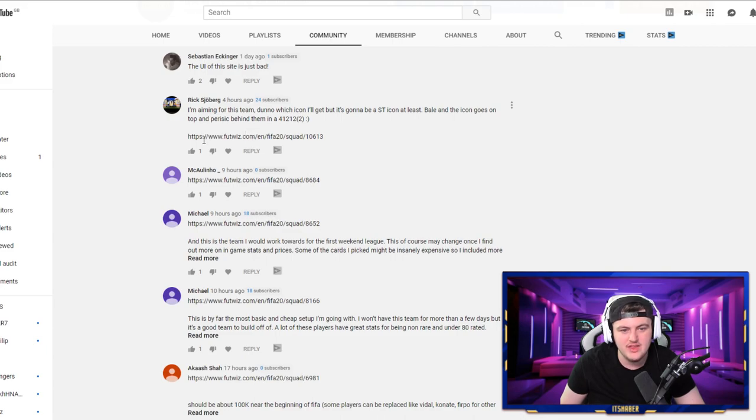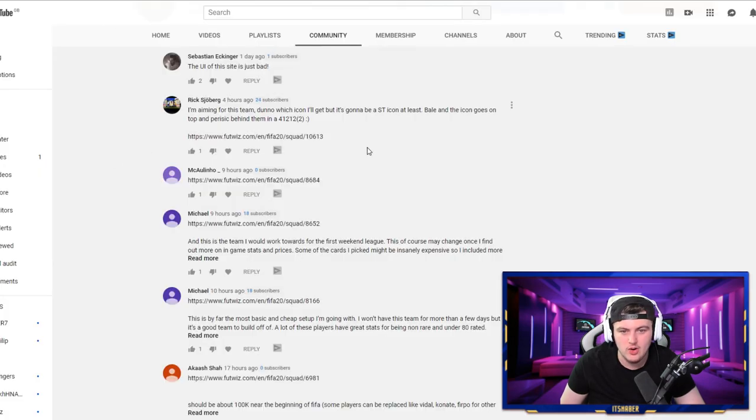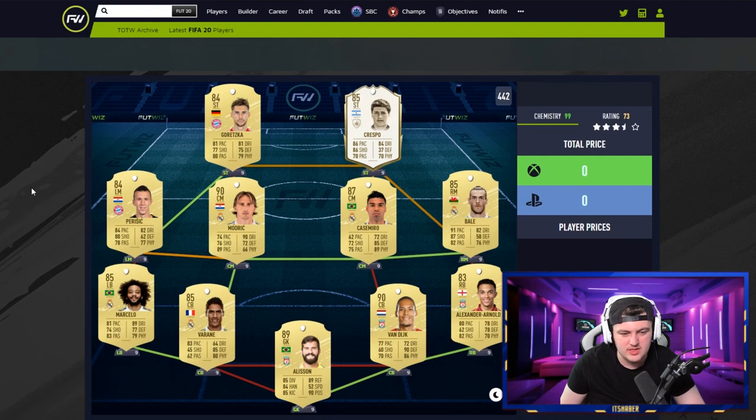Moving on to YouTube comments — Rick Sjoberg said he's aiming for a big squad. He doesn't know which icon he'll get, but it's going to be a striker icon at least. Bale and the icon go up top, with Perisic behind them in a 4-1-2-1-2. This is going to be really expensive. Bale alone should be 250 to 350k at least. Van Dijk should be 500k plus because it's 90-rated Van Dijk. Modric, Varane, and Marcello should each be 50 to 100k. Crespo should be about 700 to 800k. This squad will probably cost you a lot of coins.